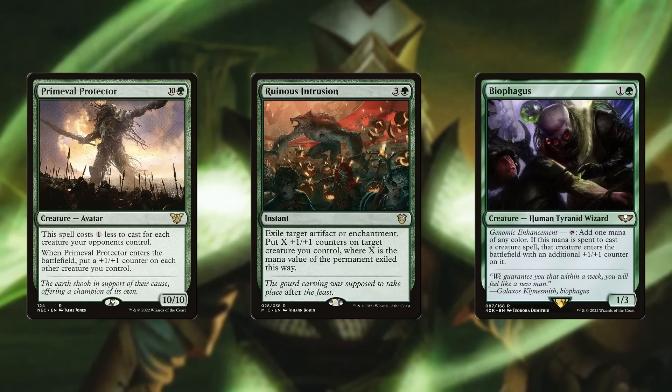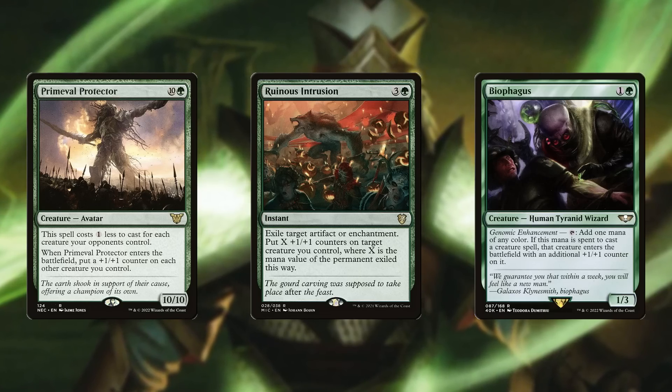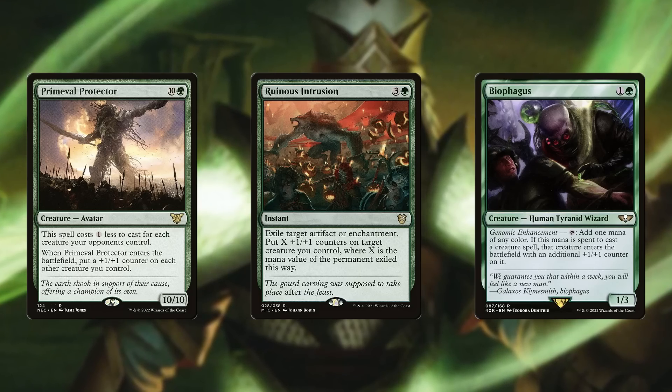Even if those counter gatherers aren't the most exciting cards in the deck, the density of them is what actually allows the strategy and the payoffs to flourish in the first place. And this actually brings me to another valuable lesson about lackluster cards: their redundancy.